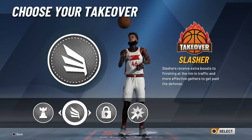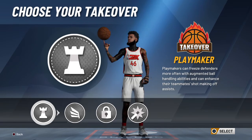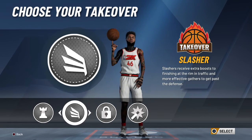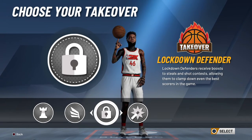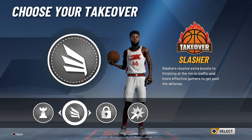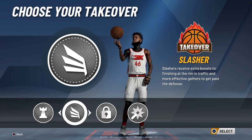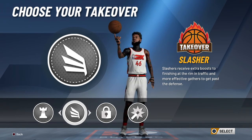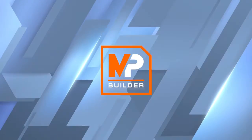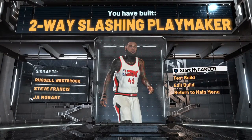Your options — you can do playmaking, slashing, lockdown, or shot creator. Definitely not shot creator. I suggest not doing play take either. I see slasher and lockdown as the best options. I have slashing takeover, but lockdown is good too. I say slasher — so that's how you make it. Two-way slashing playmaker. Drop a sub.